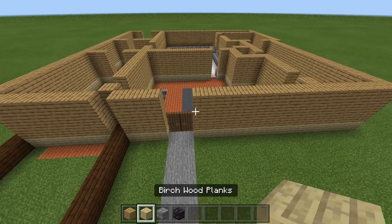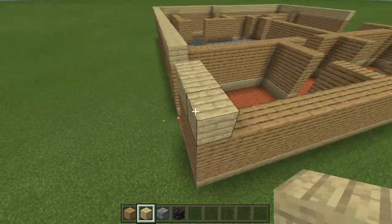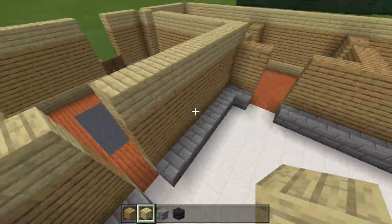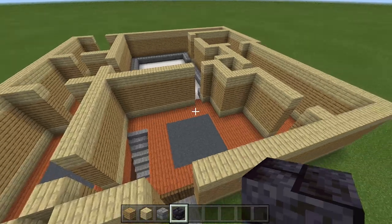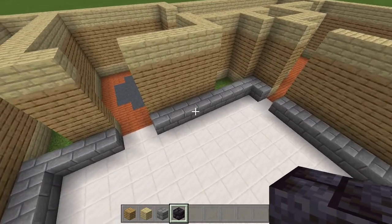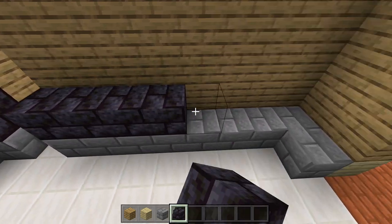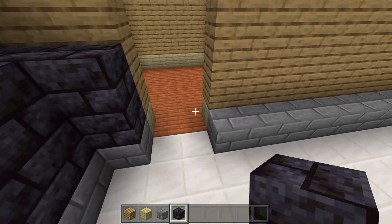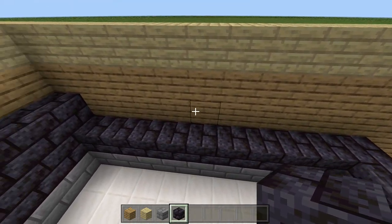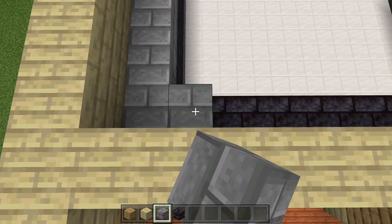Once all oak plank walls are 3 high, place a cap of birch wood planks above all the oak. For the kitchen specifically, the wall is only 4 blocks high while everything else is 5 — that's likely why I got confused earlier. Take out polished blackstone and come up 2 rows right above the stone, then cap with a row of stone on top — making a 4-high kitchen wall.